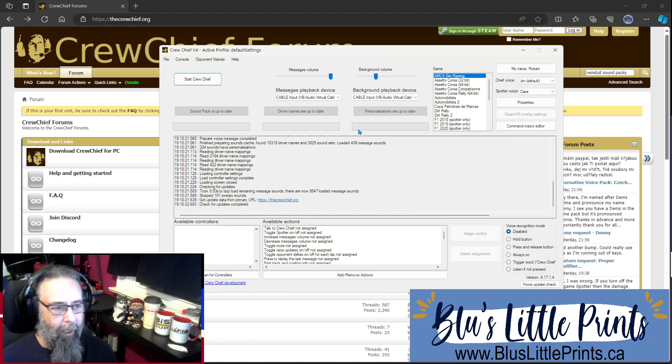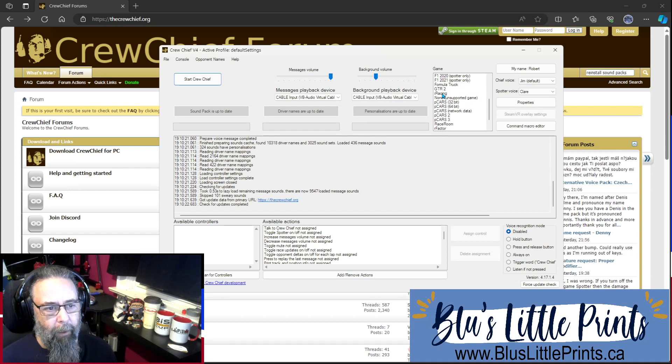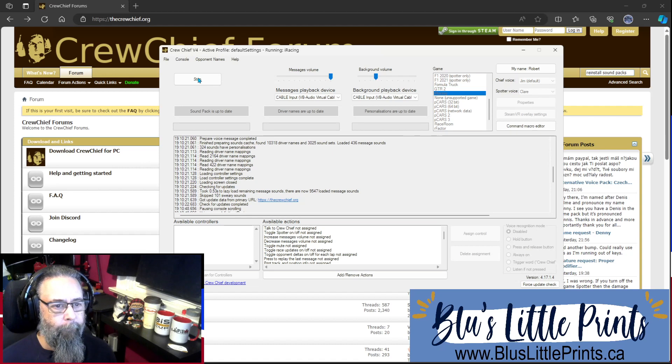Now, before we do anything else, you're going to need to go over to your game and select iRacing. So now we have iRacing selected. What we want to do is start Crew Chief so we can see if we can hear our Chief and our spotter. They will give you a radio check when you start Crew Chief. Radio check — spotter, radio check. So I heard them both in my ear doing a radio check. Everything is working, I can hear them.